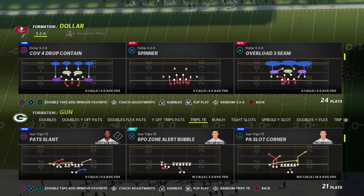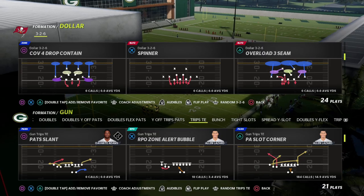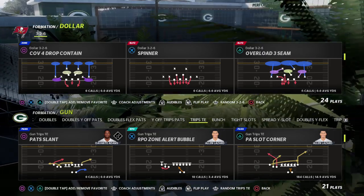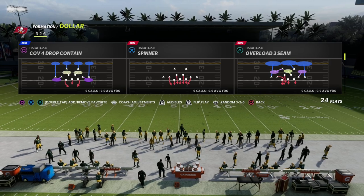In this video, we're in the New England Patriots playbook, and we're going to be talking about attacking the Cover 4 Drop play. We're going to use the PA Slot Corner — it's probably my favorite zone beater in Madden 23, and it's really good, especially with the setup we're going to show you today.